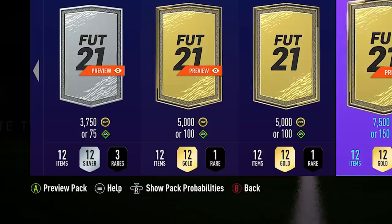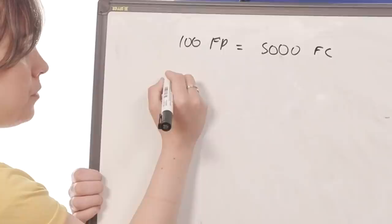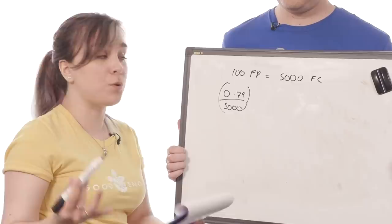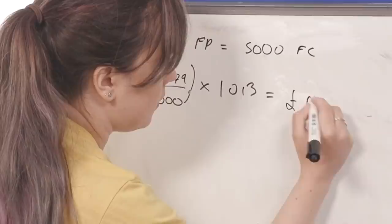100 FIFA points equals 5,000 FIFA coins — that's the amount in a base pack. So we get the price, which is £0.79, divided by 5,000 — 79p being the base price and 5,000 being the number of FIFA coins equivalent to the 100 FIFA Points in that base pack. I made 1,013 coins, so times that by that, and you get £0.16 — or 16 pence. Rubbish.